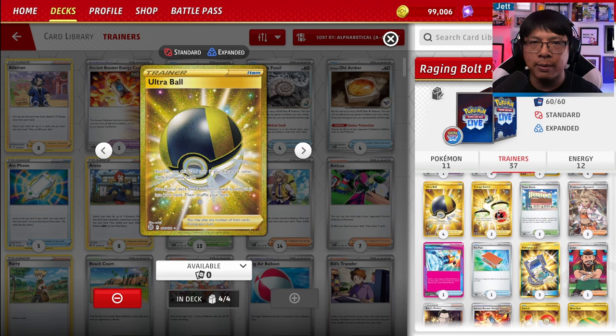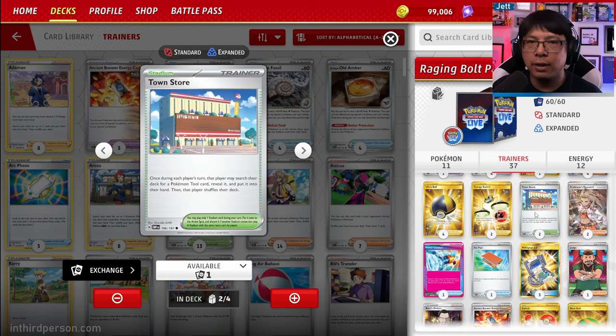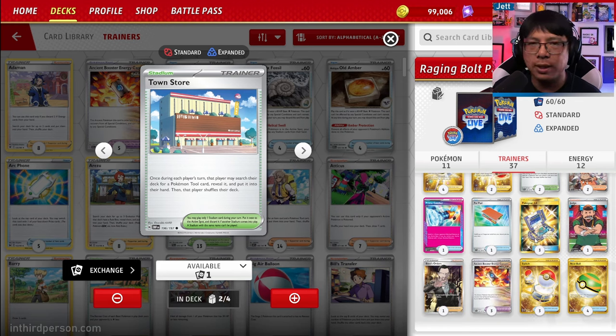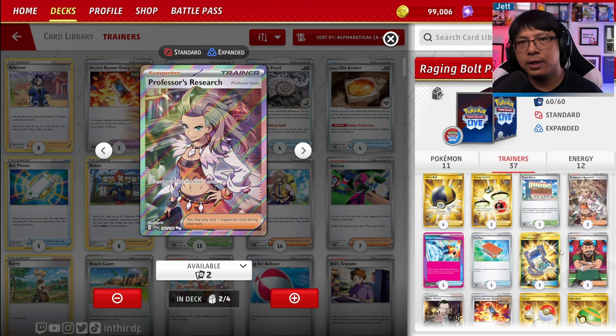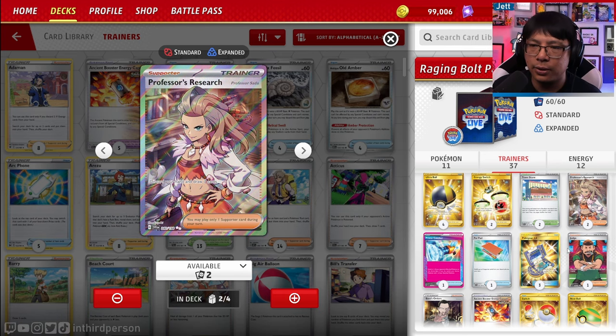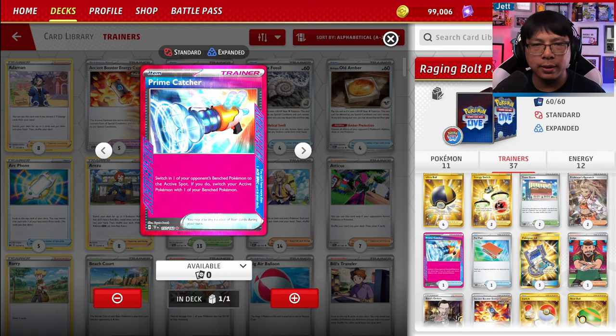Four copies of Ultra Ball — discard two, grab a Pokemon of your choice. Energy Switch is great for moving energy from your Sandy Shocks over to your Raging Bolts, or between Greninja and Palkia. Two copies of Town Store to grab tools — such as the Vitality Band, but mostly the Ancient Booster Capsule. Two copies of Professor's Research — discard your hand and draw seven, one of the best draw cards in the history of the Pokemon TCG. Prime Catcher is the Ace Spec of choice, letting you switch one of their bench Pokemon into active and then switch your active with a bench Pokemon.